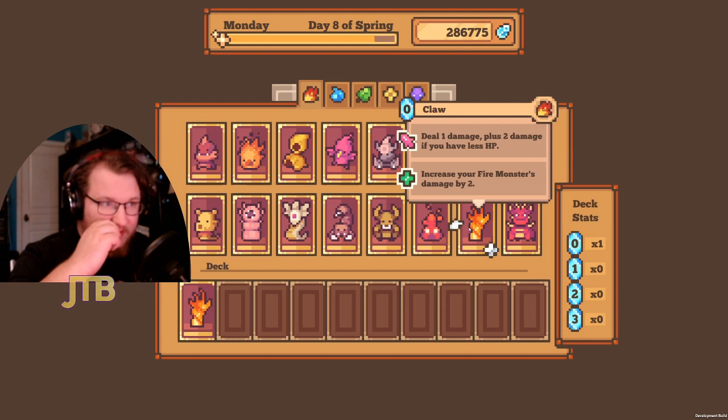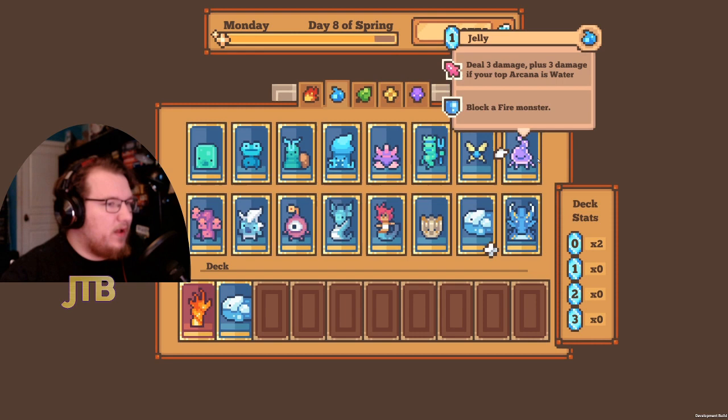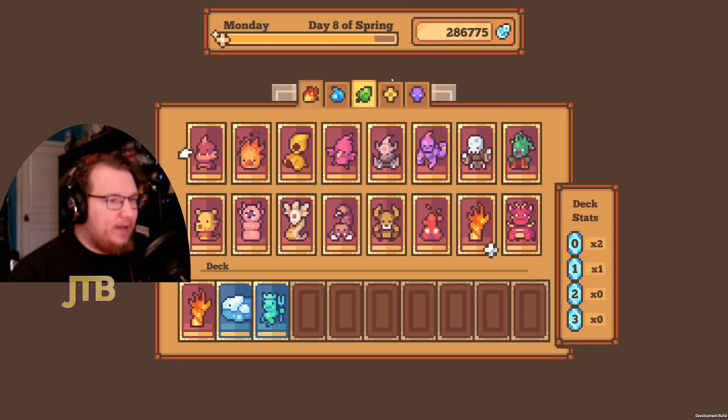Since Maximilian starts at 30 life, the Claw will almost always deal three damage for zero cost. We want to bring in the Whale for a fire-water deck. The Merfolk works similarly to the Whale — deals five damage for one arcana with a very flexible defensive ability. In red we have the Djinn, which is the exact same thing except red. Those are absolutely great against Maximilian.